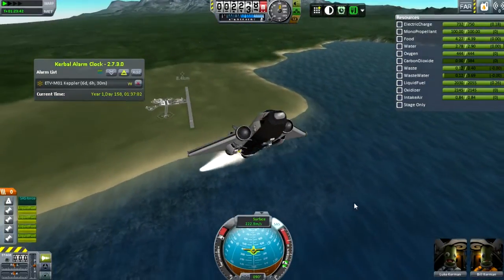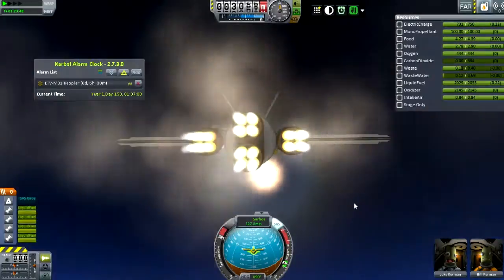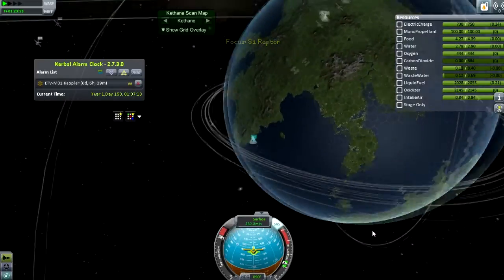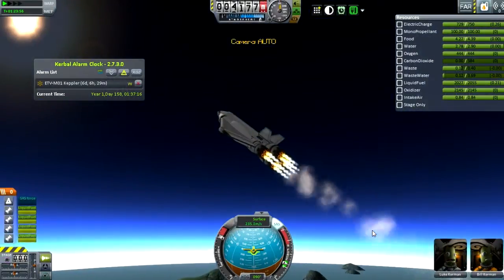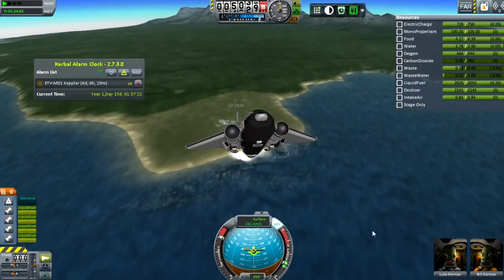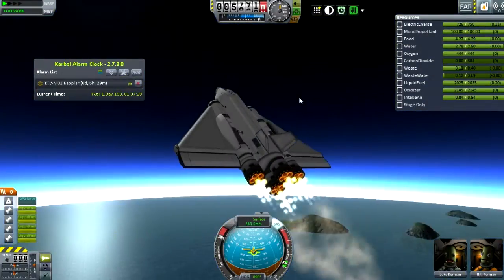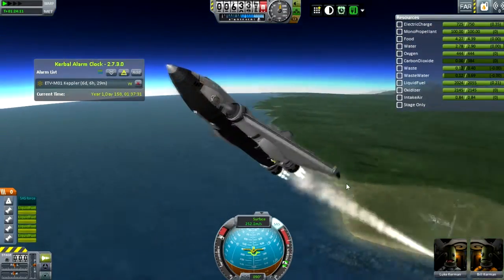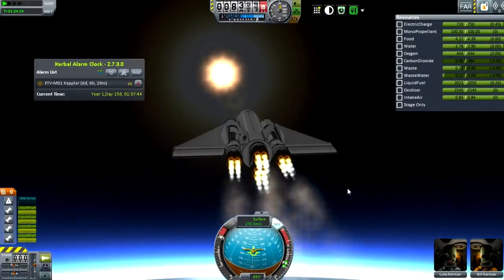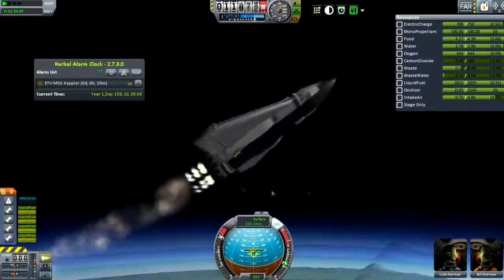If I build a bigger one, I'd probably use the B9 Sabre engines. This is just using four rapier engines, and the problem with them is they're very inefficient in space. This is called the S-1 Raptor — as in SST-01 — and its name is Raptor. It's a very good spacecraft and I reckon it could take more to orbit than the shuttle. It's a very nice way of getting to orbit — it's not one of those slow SSTOs, it's just fast. I'm using some nice B9 air intakes, the ones that look kind of like Skylon, and a few radial ones. It's got a ton of fuel and has the same cargo bay as the shuttle.